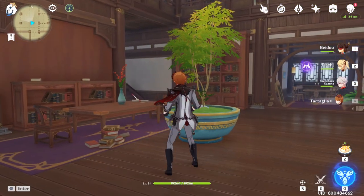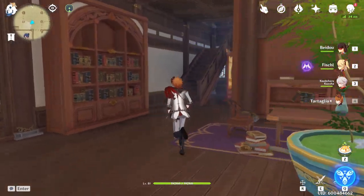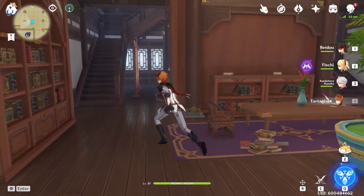We've got the bookshelves — really the true secret to the teapot. The real min-maxing with the teapot is just finding unique ways to subtly shift around bookcases in slightly different ways to make them look different than they really are, because we only have like five of them.